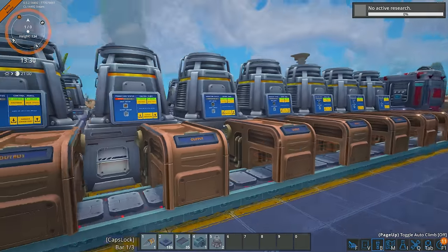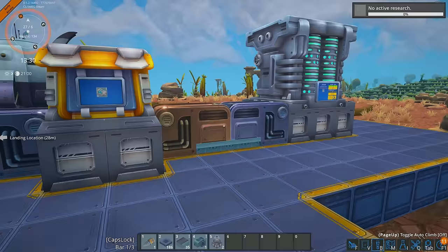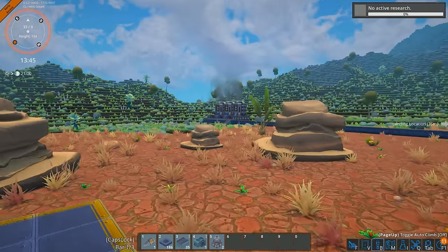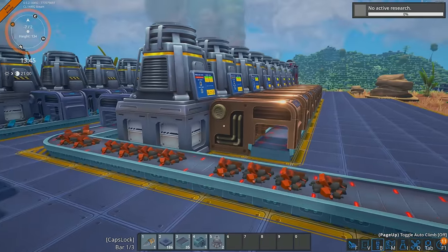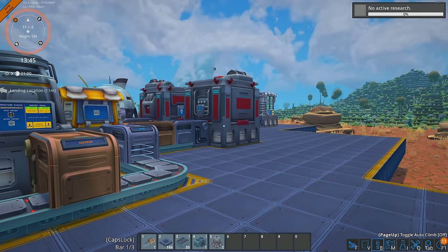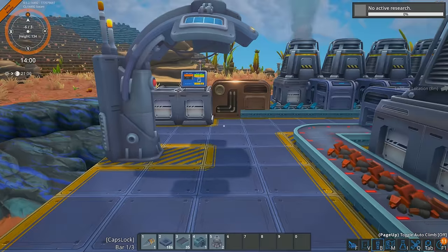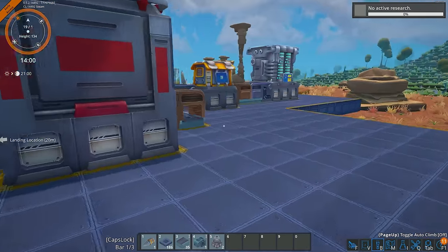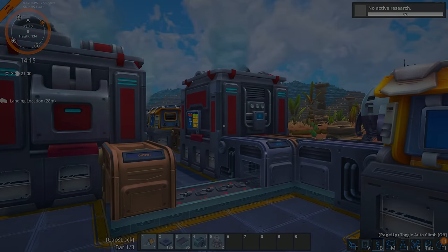We've got our basic items being smelted, which is very inefficient right now because I need more drones — we'll do that later. We've got the science packs automated, which are being stored in here. We've got a surplus of rods and plates, and we've also got automated power. So I think that is a good time to call it. Guys, let me know if you're ready for this series and if you're going to be purchasing it. Remember, check out the description and the pinned message in the comment section where you can get yourself a copy — it'll be 10% off for the next couple of weeks, so make sure you pick it up while it's on sale. Keep smiling and check out my other content right here, and as always, I'll see you in the next bloody video.